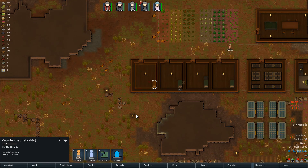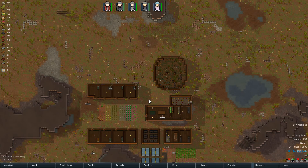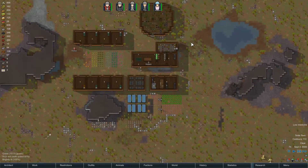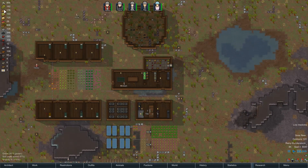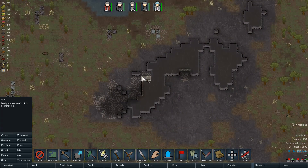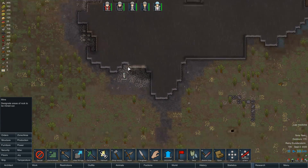Looks like we released our prisoner, so we don't have to worry about feeding and treating them anymore. Do we have any things designated for mining? Not really. We do need metal, so let's mine some of these veins here. I think that's silver, which is always good. Mine that.